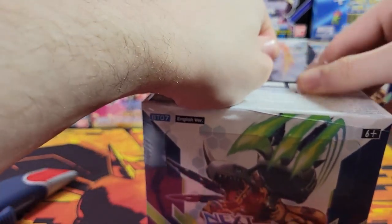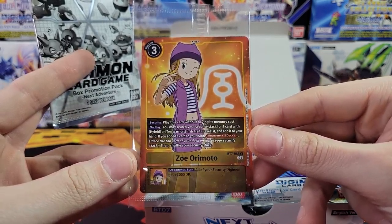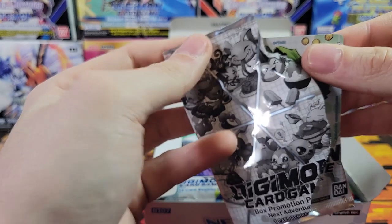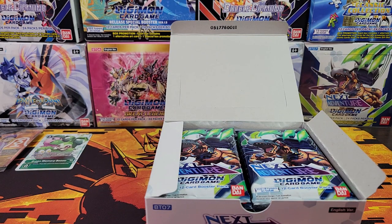Let's break into this box. I think the hit rates are about the same. I'm not sure what the deal is with those 8 adventure rares or whatever they're called. Very nice! That is the best box topper you can get - we've got a Zoe Tamer card. I'm like 95% sure that's the best box topper out of this box. Let's see what's in our box topper promo pack - a green memory boost. Memory boosts are always nice to get for the game. A couple good box toppers to start off with.